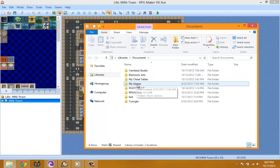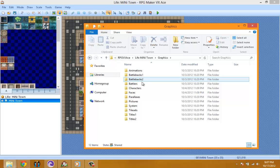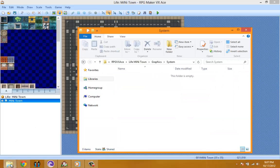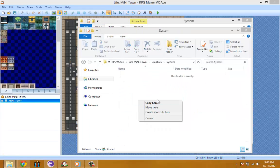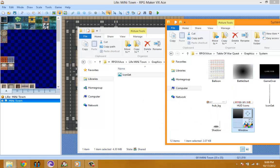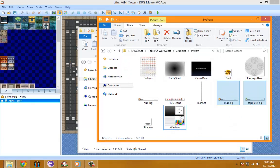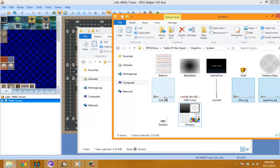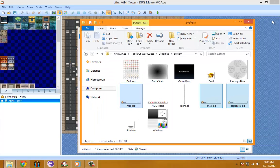Let's go to RPG Maker VX Ace, life in a mini town graphics. Let's go to systems and copy that over. While I'm here I might also copy some more stuff I might be needing, like this window. I'm going to be using this so I'm going to get it right now. Copy — check my time, 15 minutes, I'll go up to 16.